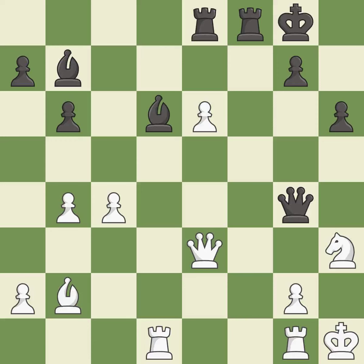One player was winning but then gave it away. Black got the better of white in that game. The opening was balanced, and black capitalized on their chances in the middlegame.